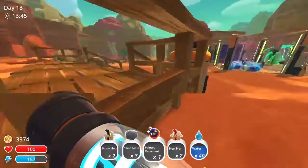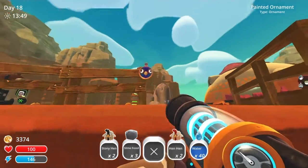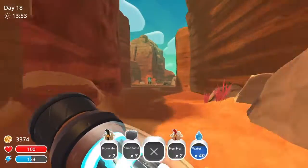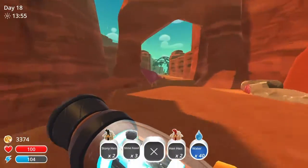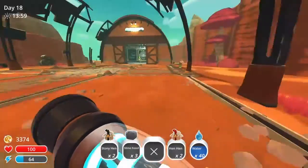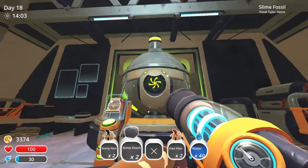Let's put this painted ornament somewhere — we'll put it here. That's a pretty nice spot. I keep getting the Slime Rancher and Forest jump buttons mixed up.